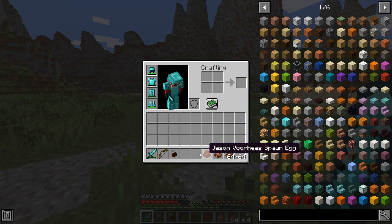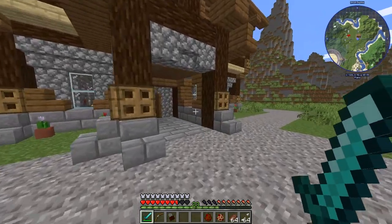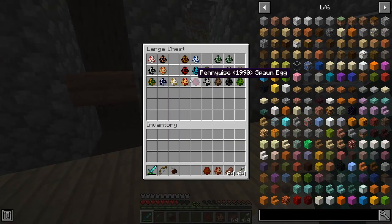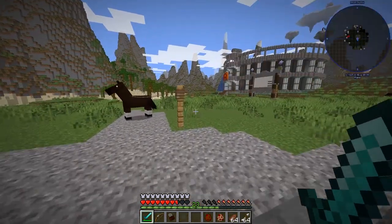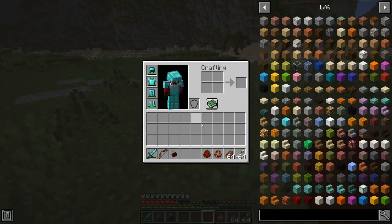You'll find different mobs lurking around the world in different caves and areas. Certain ones have an 'N' next to them, which means they can spawn in the Nether. None of them spawn in the End though — just worth knowing.